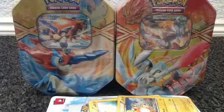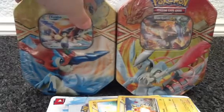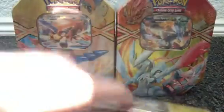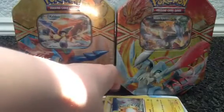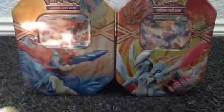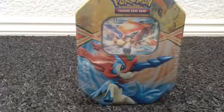I am going to split this up into two videos. The first one is going to be Keldeo, and the second one will be White Kyurem and the Pikachu and Raichu one. So if there is any background noise, it is because I am around my friend's house and I can't make sure everything is perfect because it is not my house. I am going to go straight into the Keldeo tin and open that now.